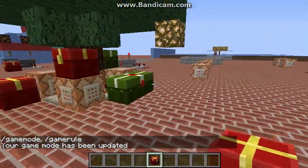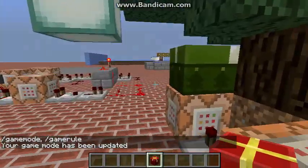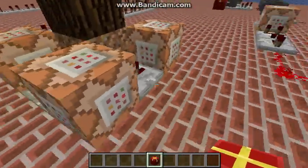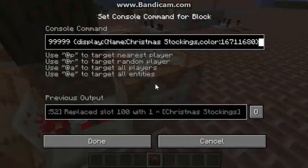So how does it work? If we go over here underneath the tree and we clear away these presents, you can see the command blocks and how they work. There's just four repeaters going around in a big loop powering all these command blocks. It's just a simple clock.